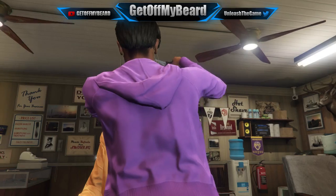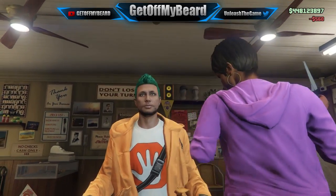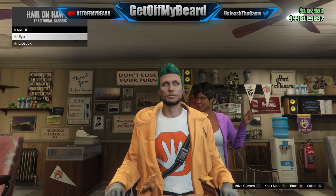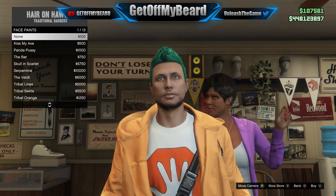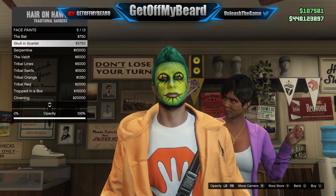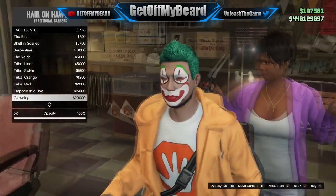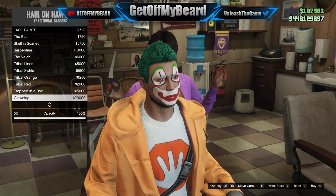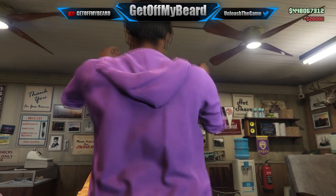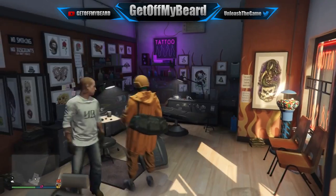Next, go to the face paint section and select 'Clowning' — that's the closest looking one we have. If you do have the Halloween update face paints, make sure to use the actual Joker one because it really completes the outfit. From here, simply lower the opacity on this face paint quite a bit, and you'll see it actually looks pretty dope and gives you that Joker-esque look we're searching for.